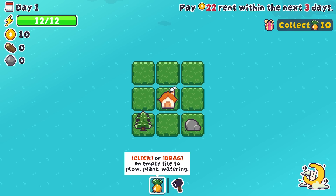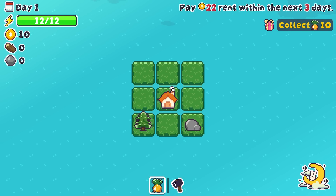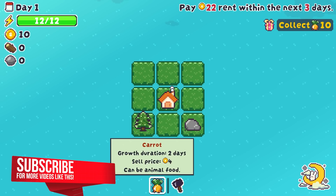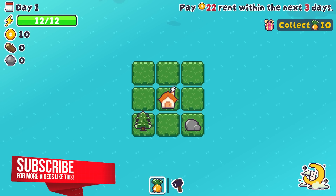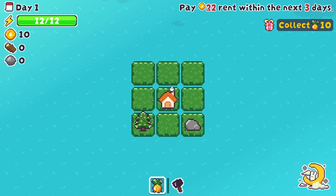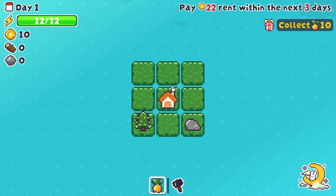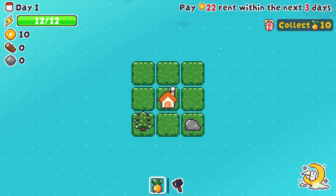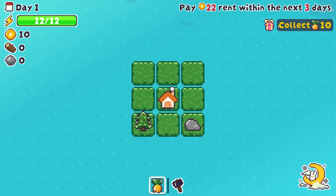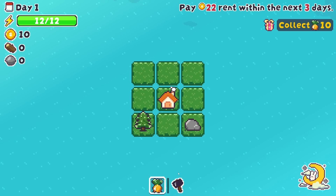So yeah, very sort of basic interface. We've got a little calendar information up here. We've got the amount of energy that we've got. We have our coins in the bank, and we have our resources — wood and stone. We have our actions down in the bottom of the screen here, and we've also got our requirements. We've got 22 coins to pay in the next three days. We've already got a good chunk of that in the bank, so that should be fine. We also have a little bit of an objective: if we're able to collect 10 carrots, we're going to get ourselves a free gift.